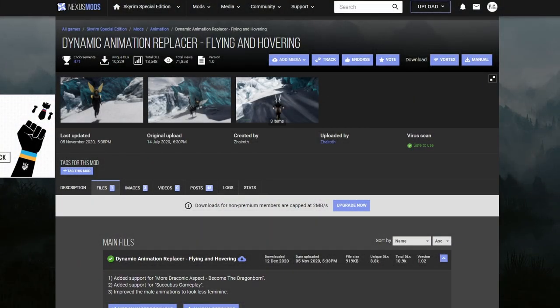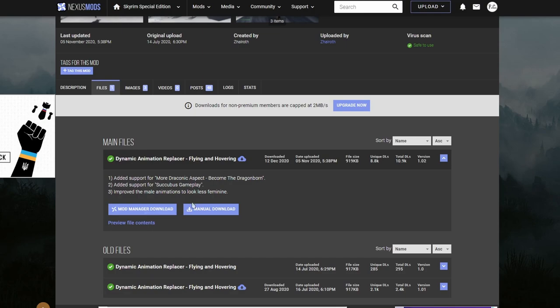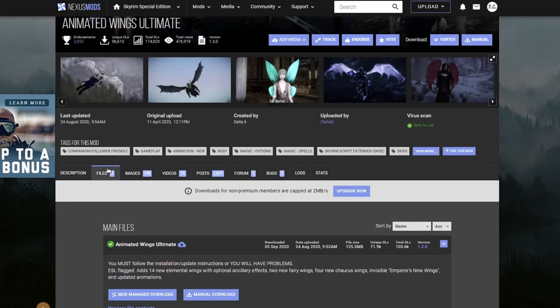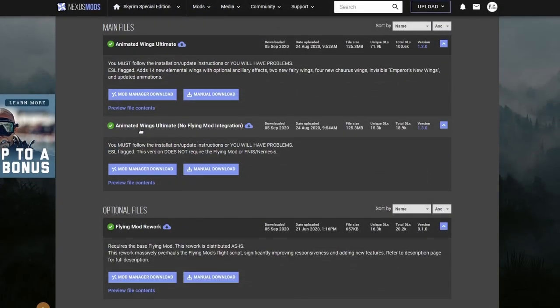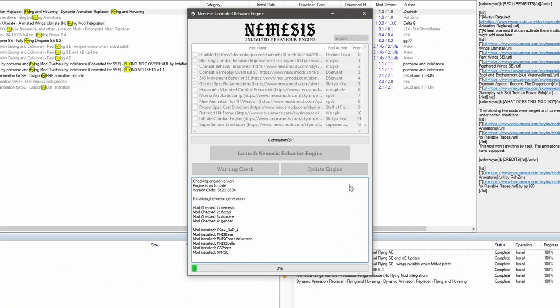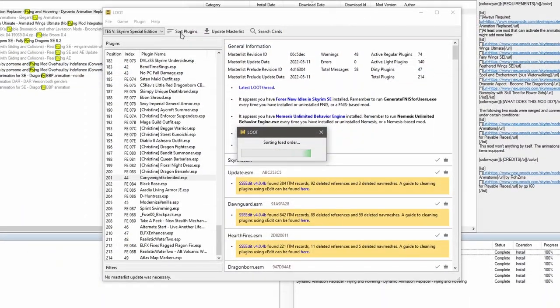And now we have Dynamic Animation Replacer — Flying and Hovering. Let's go to the files and download this. In addition to this mod, we're going to need to download another mod called Animated Wings Ultimate. Go to files, go to the second main file — the one with no flying mod integration. Let's download this. We're going to activate Animated Wings Ultimate first. After it's installed, let's install the flying and hovering mod. Run Nemesis and sort out plugins.